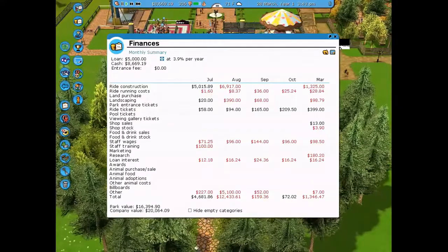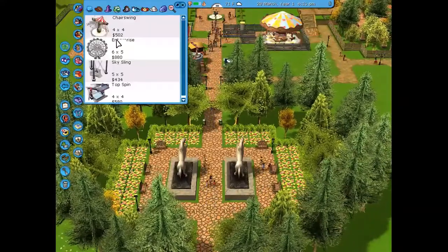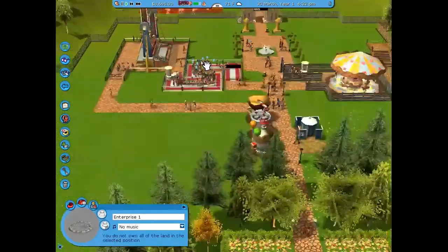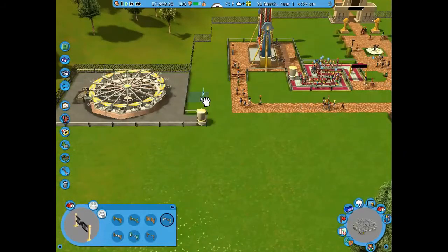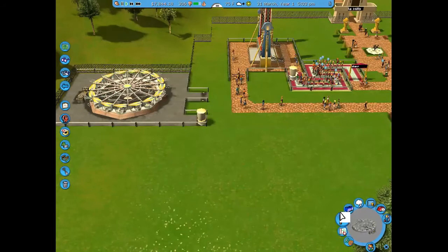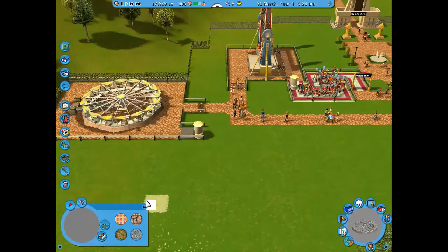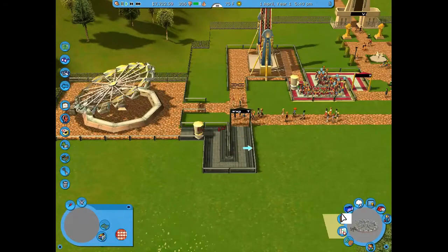We were basically stuck at 306 guests and the park value was rising quickly. I decided to add an Enterprise — a nice little ride for teenagers and young adults — and put that in the corner next to the top spin in that real section over there.